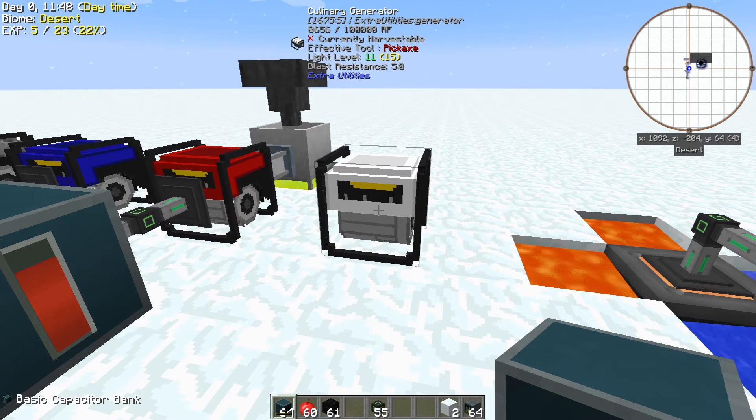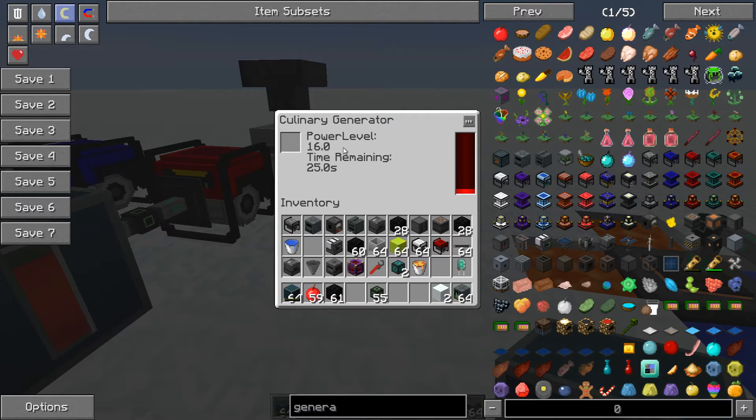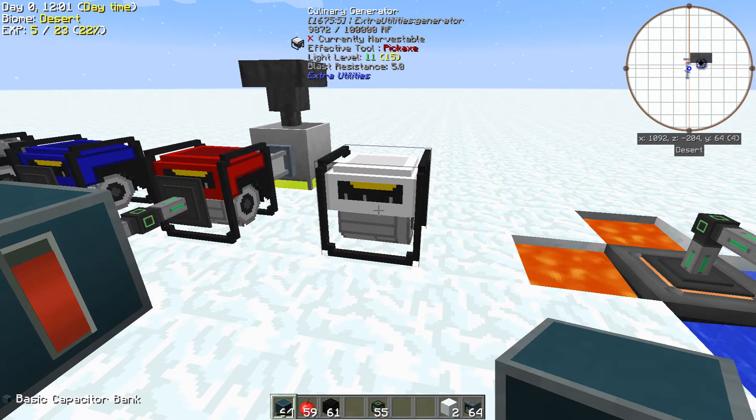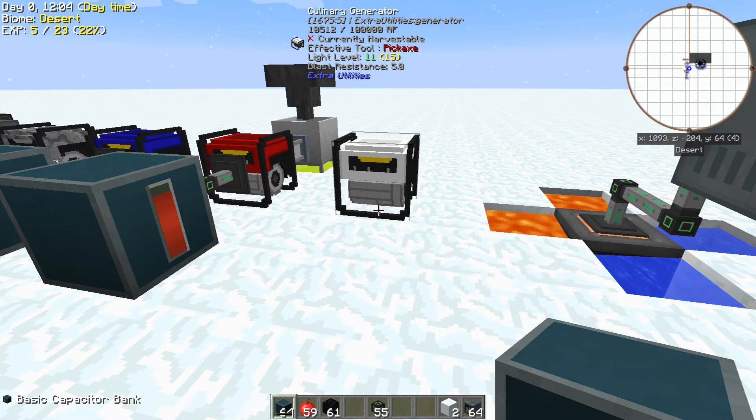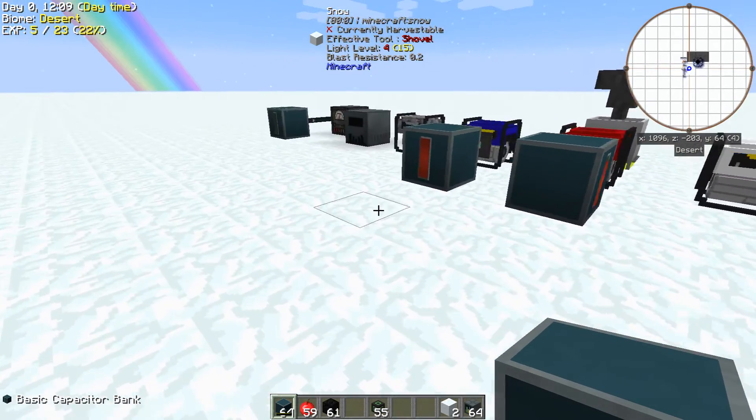A lot of people like the culinary generator, but I don't think highly of it at all. In the beginning you'll have apples as food — stick an apple in there and you're only getting 16 RF. If you want to feed food to something, wait till we get to the bio generator — it's a whole different animal.